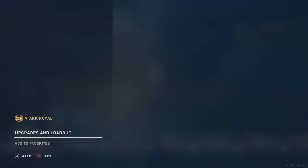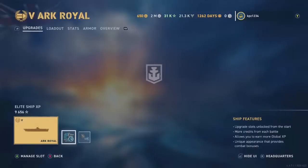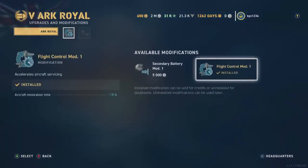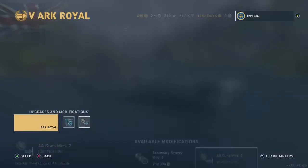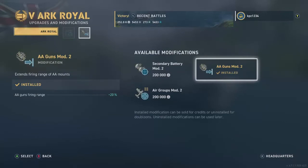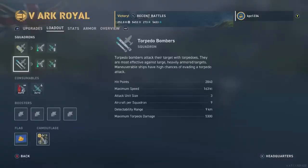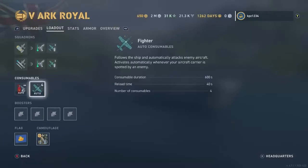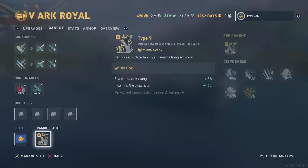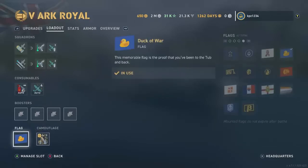Let's go into the port and take a look at the ship. Modification number one: flight control mod — increases the aircraft restoration rate. Mod two: AA guns mod two — I think that is vitally important for any carrier. Consumables: automatic damage control and four charges of the automatic fighter. No booster flags, got this type 9 permanent camouflage and of course the Duck of War flag.